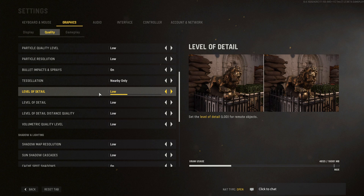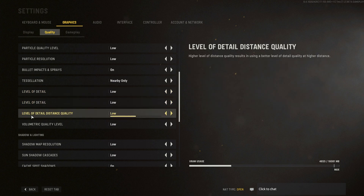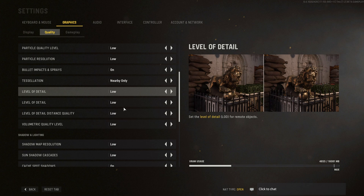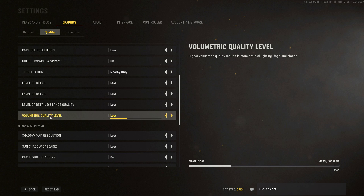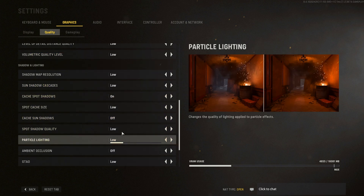Level of Detail — set both to Low, and Distance Quality also at Low. Those settings will give you a nice 7% boost in FPS, so super important. The Volumetric Quality Level is a big one — going from High to Low gives you a nice 6% boost in your FPS.